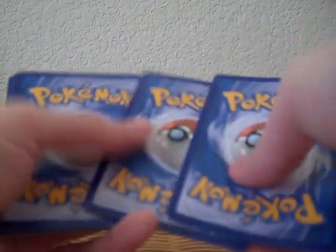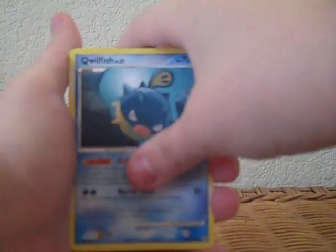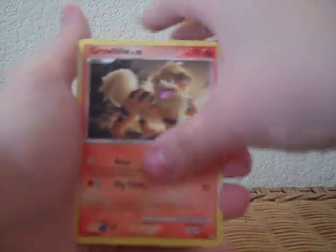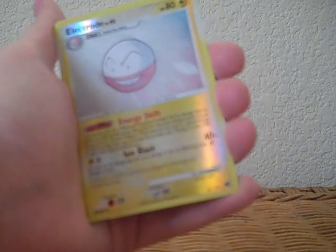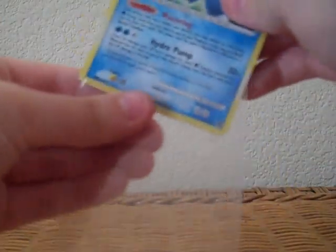Alright, Secret Wonders. That was just very odd — got another Electivire Level X. I'm guessing these are printed more than others, or I just got very odd luck. We have Pidgey, Qwilfish, Natu, Voltorb, Growlithe, Vibrava, Unknown O, Charmeleon, Reverse Holo Electrode which is a rare, and a Blastoise Holo. So that's cool — got a Holo and a Level X in this Collector Box.